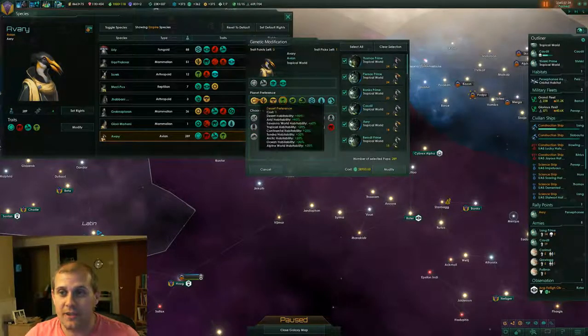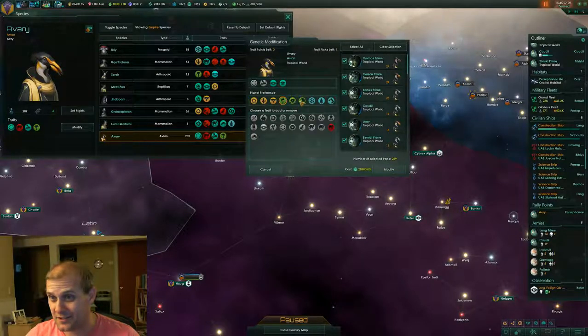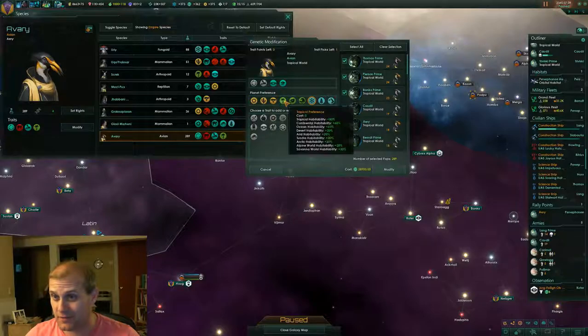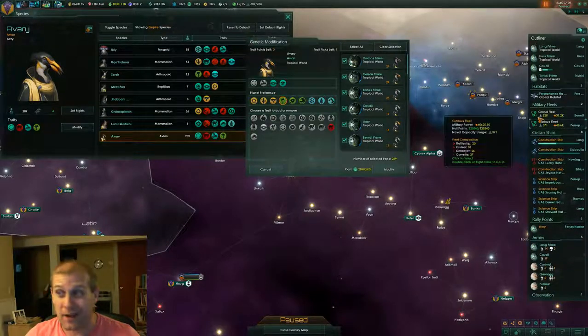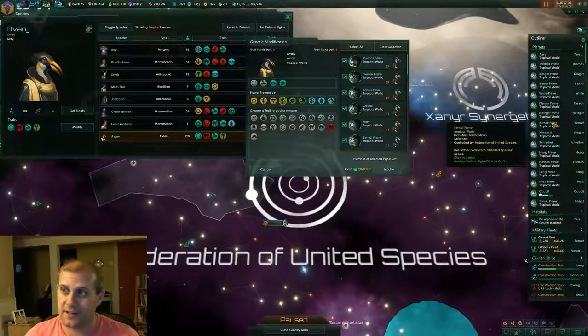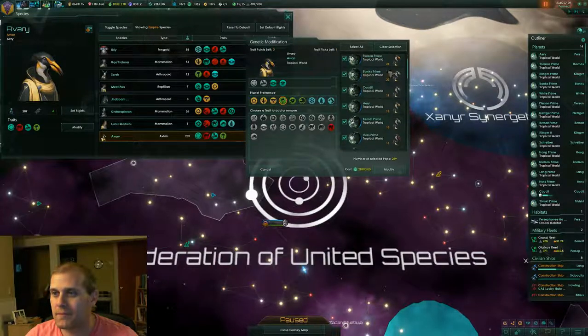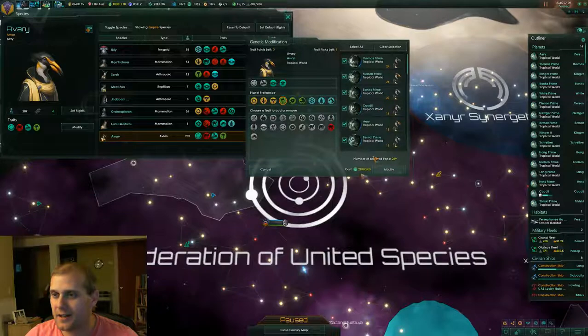You can also notice that you can change your planet preference if you really want to — like you can change it to ocean preference, arctic preference, or whatever you have. That would be bad for me at this stage of the game because I've been terraforming all my planets. They're all tropical worlds and that's exactly what we want. So I selected every single planet I have.